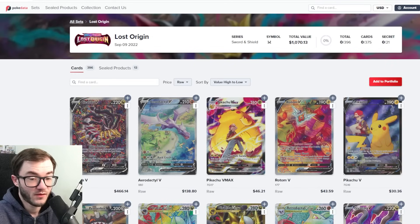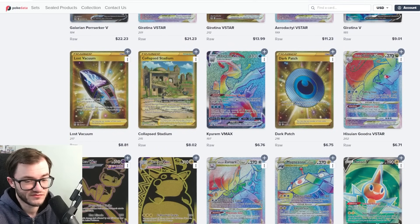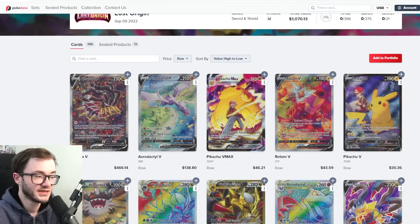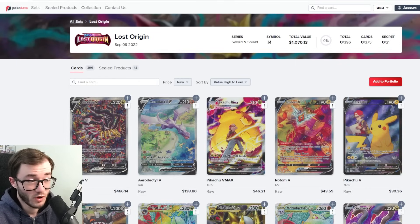At number 4 we have Lost Origin at $1,070, just a little more than Twilight Masquerade. The Giratina is pretty much carrying this set — without it, this set would be around $600 and off this list completely. The Aerodactyl is doing well at $138, and there are some good trainer gallery cards and alt arts holding additional value, along with strong rainbows. But a lot of the rest of the set is under $10. I expect the Giratina to potentially fall a bit and other cards to climb over time.